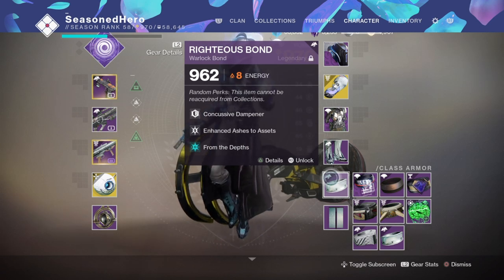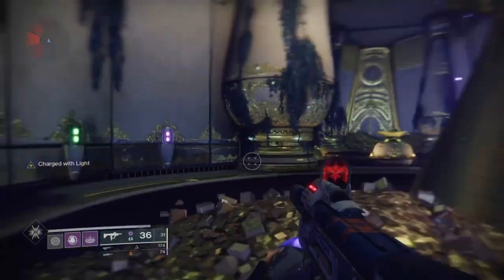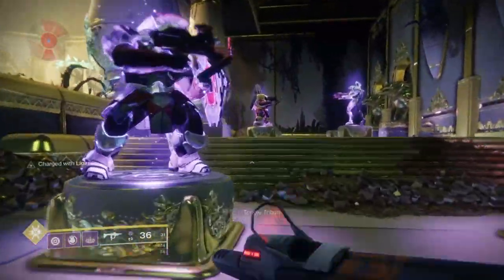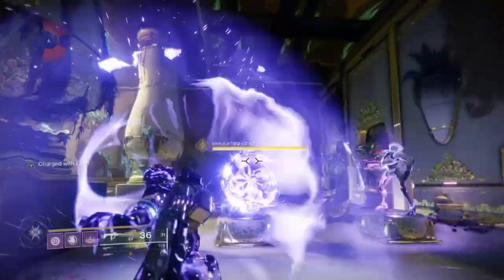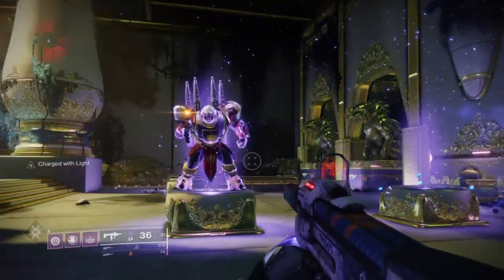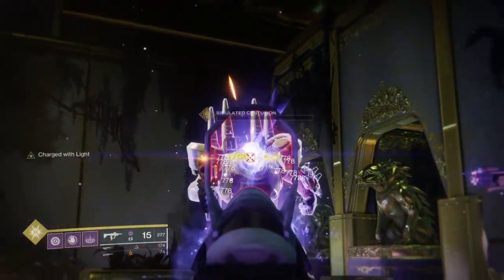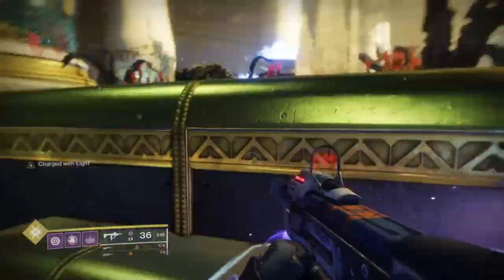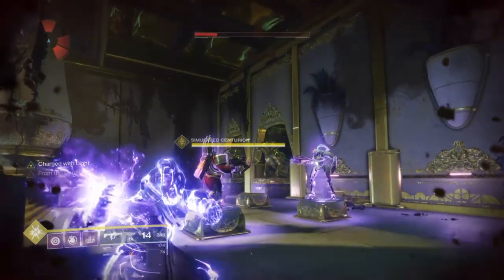Now that we've covered the main components of the build, how does it work in practice? The idea is to build up our super through a near-infinite supply of grenades, and also build up our Charge of Light so that when the time comes and our health is low, Protective Light ticks in for extra damage resistance and we receive a 30% buff to our super thanks to the From the Deaths mod. Here's an example using it against an ultra cabal in the Tribute Hall: the moment my shield breaks, Protective Light triggers, severely reducing incoming damage. In that window, you just activate your super.